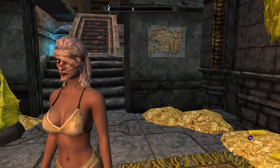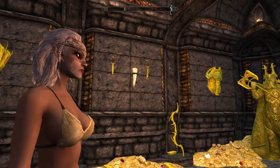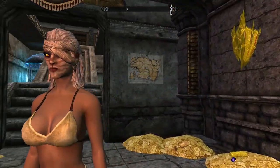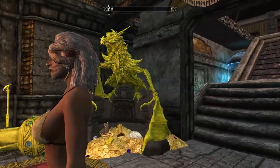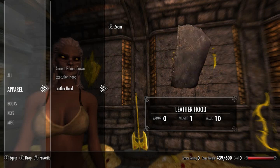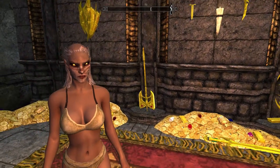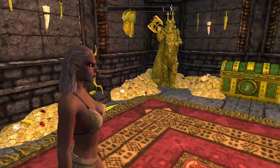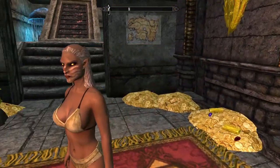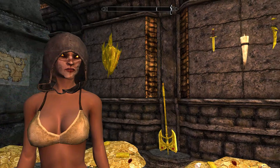Next up for Skyrim's unobtainable clothing headpieces we have the head bandages, which can normally be seen on wounded soldiers in Skyrim. This is what they look like — it even gives you a little bloody ear, which is pretty cool. Next up we have the leather hood. In the player's inventory the leather hood looks like a normal hood, but when equipped it looks like Jesse Ventura, or Riff Raff from Rocky Horror Picture Show, or Argus Filch from Harry Potter — not a particularly flattering look.